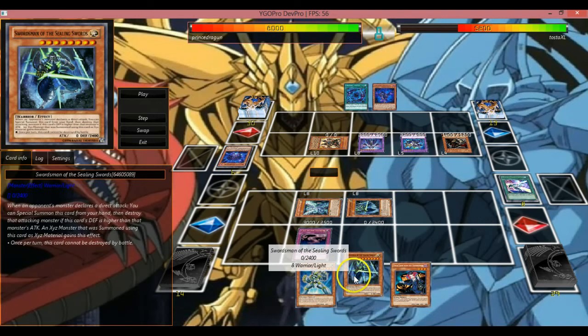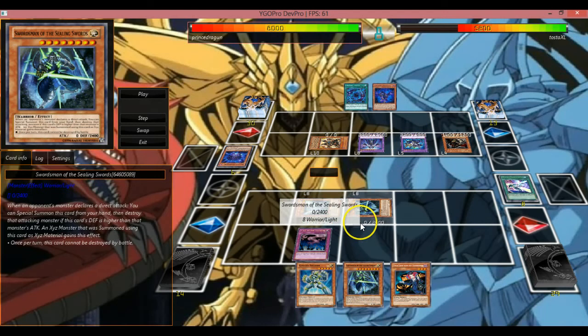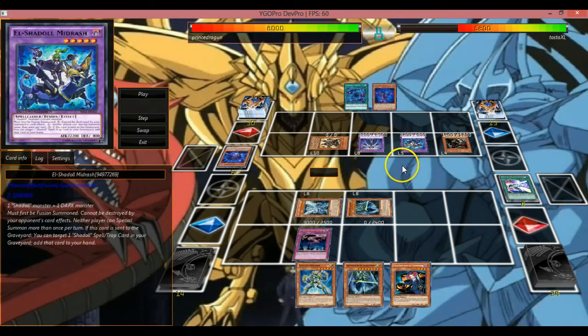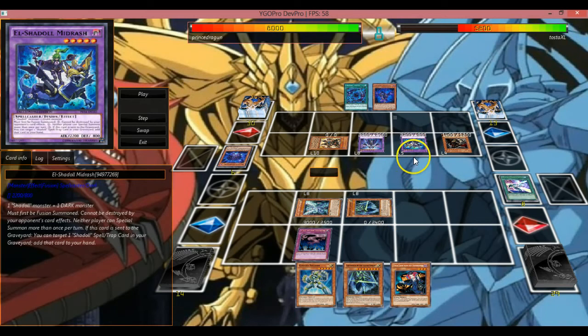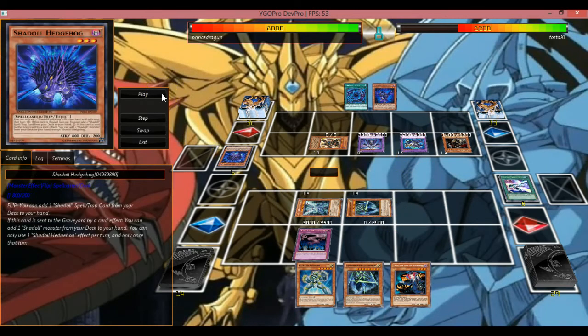So right here he tries to attack directly. This is one of the new cards — Midrash. The other player cannot Special Summon more than once per turn. This thing is just crazy. And as well, it cannot be destroyed by your opponent's card effects. That's why usually if he declares a direct attack and I Special Summon it in defense, and if its attack is lower than its defense, it would usually pop it. But of course it couldn't be destroyed, so it just stalled out.